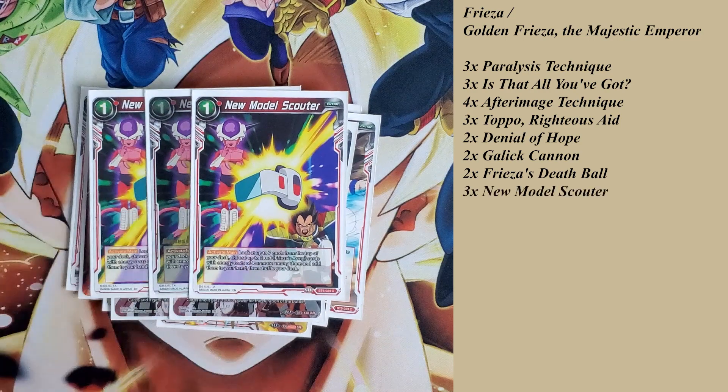The next card is New Model Scouter — a nice way of searching for my Frieza's Army cards. For one energy, I can look at the top 7 cards of my deck, choose up to 2 red Frieza's Army cards with an energy cost of 4 or more, add them to my hand, then shuffle my deck. This allows me to thin my deck out a little bit and get more cards in hand.